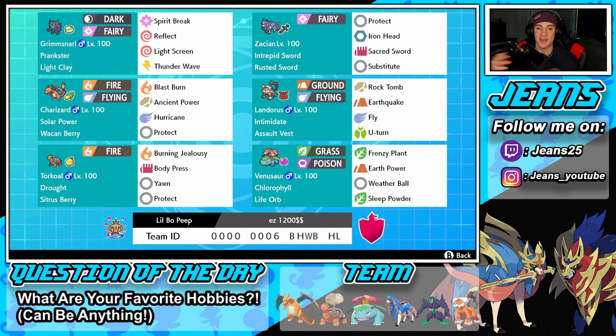You've probably been seeing Zacian all over the meta — everybody's using it because it's that strong. In the middle left we have Charizard, been a great Pokémon since the meta came out, always top tier. Solar Power, Wacan Berry to eat up Electric moves, Blast Burn, Ancient Power, Hurricane, and Protect. Middle right we have Landorus with Intimidate and Assault Vest to eat up special attacking shots, plus Rock Tomb, Earthquake, Fly for STAB, and U-turn to pivot out and get more Intimidates.